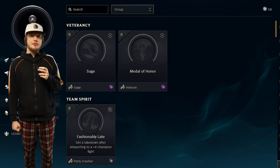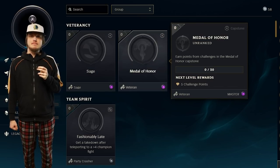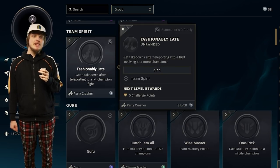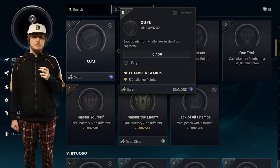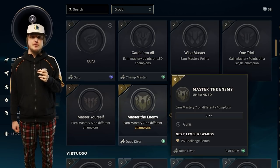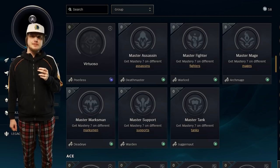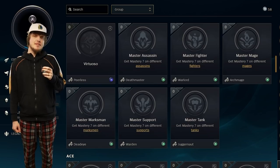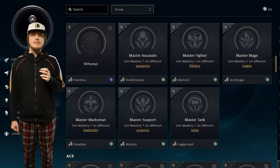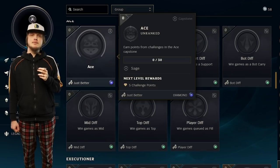That takes us to the veterancy category. The sage capstone earns you the sage title, and the medal of honor capstone earns you the veteran title. Party crasher comes from getting a kill after teleporting into a fight of at least four different players. Guru comes from the guru challenges. Champ master comes from getting mastery points on 150 different champions. To get deep diver, you have to have mastery 7 on different champions. Peerless comes from the virtuoso challenges. There are different titles for getting mastery 7 on different roles — death master from assassins, warlord from fighters, archmage from mages, dead eye from marksman, warden from supports, and juggernaut from tanks. Just better comes from the ace challenges.